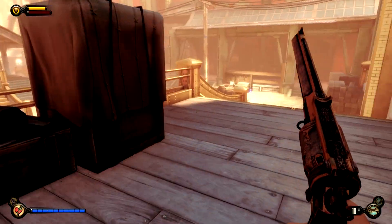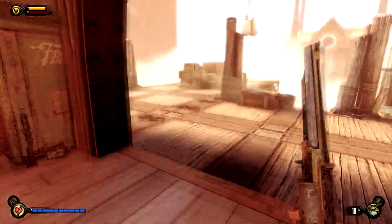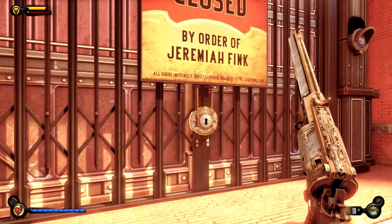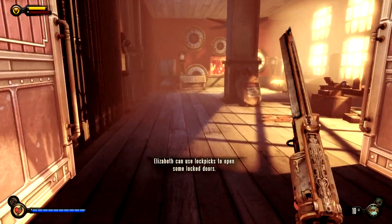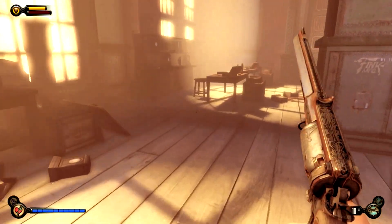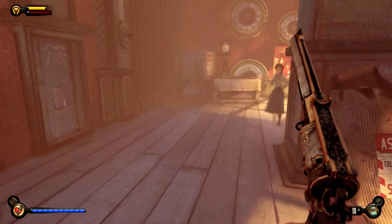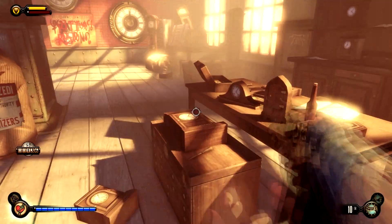Welcome to the Plaza of Zeal and the Good Time Club. This is the part of the game where you are on the mission to find the gunsmith. Just around to the right of where you enter is this locked door that requires one lockpick, and there is a code written up there. You need to find the codebook for it, but that isn't going to be available until a little bit later on when you make it into the Good Time Club.